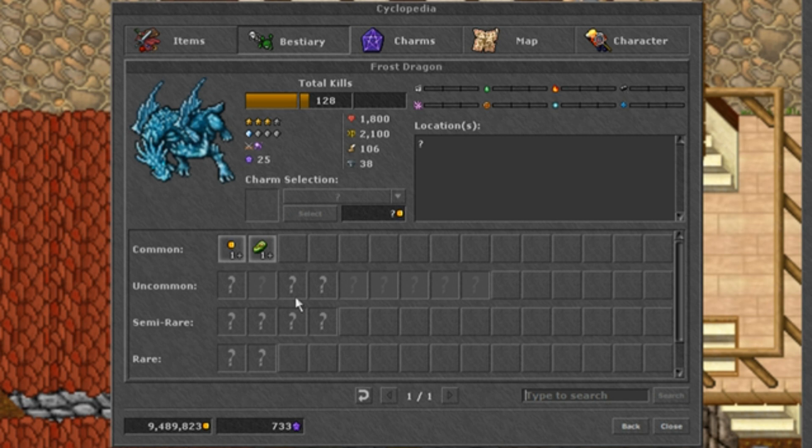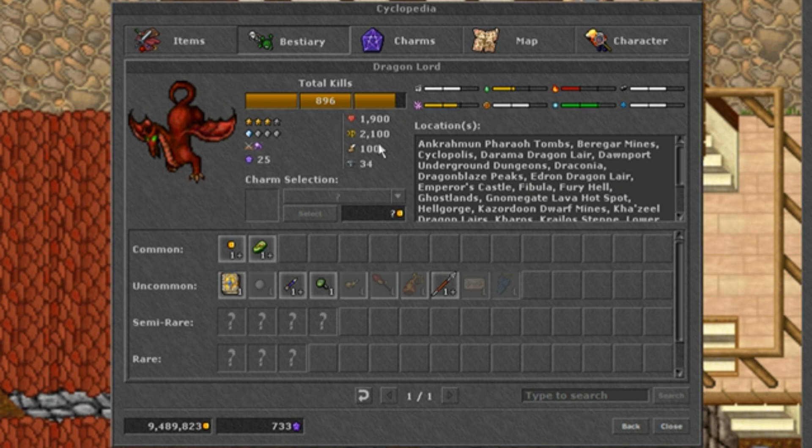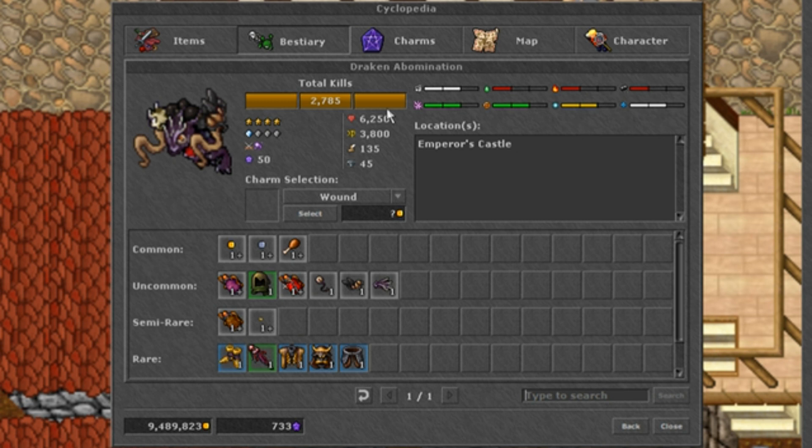Once you complete the first stage you will see the creature's hit points, speed, armor, and common loot items. The second stage will show uncommon loot items, resistances, and the locations the creature can be found. The third and final stage will display the semi-rare and rare items the creature drops.